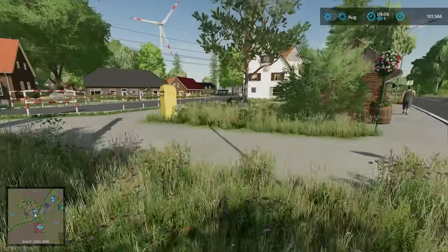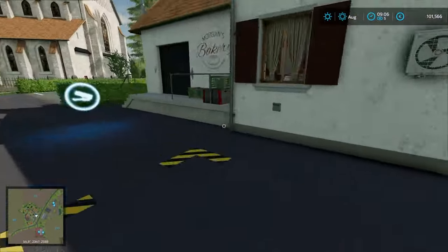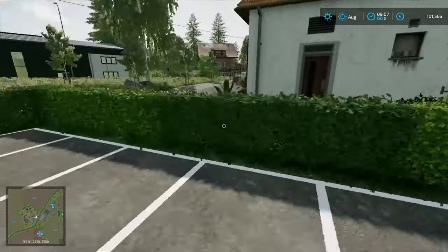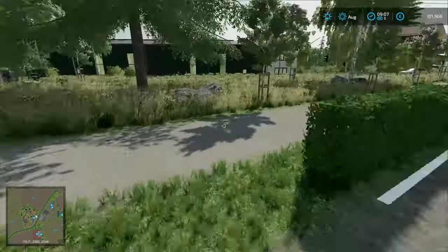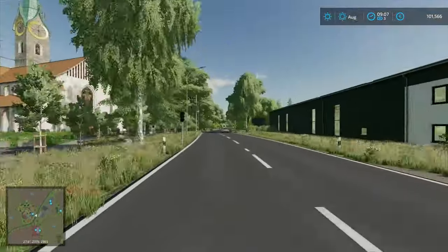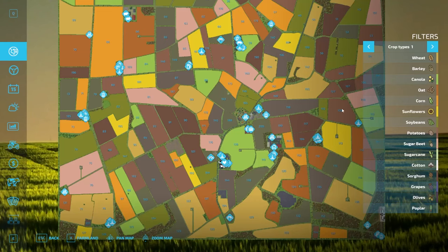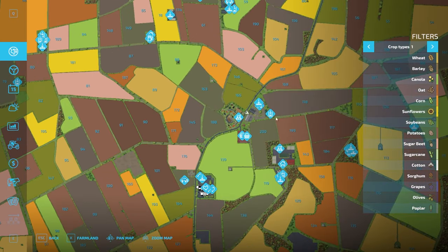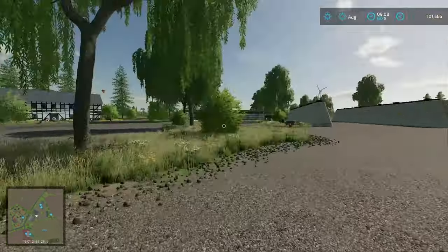Across the way we have the bakery point — that's actually a bakery right there, just across the way. Heading back out to the main road and up, there are some nice sheds here. If you wanted to buy this, it's a nice little farm with a half-timbered farmhouse and a water purchase point — those are the points of interest here.